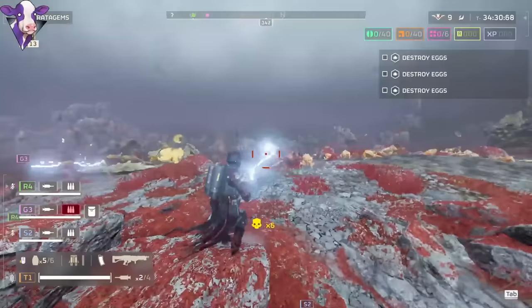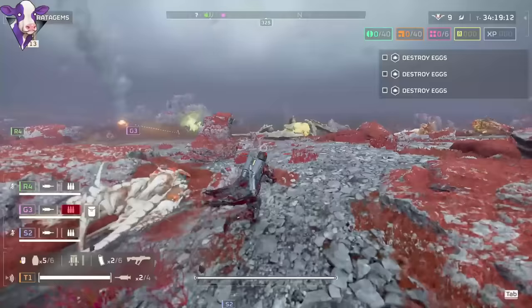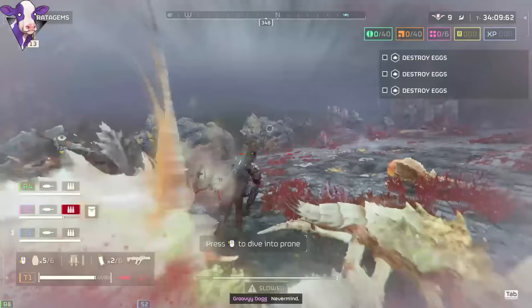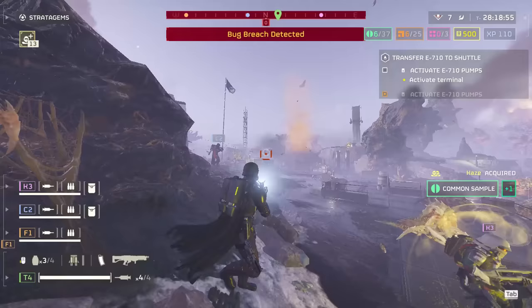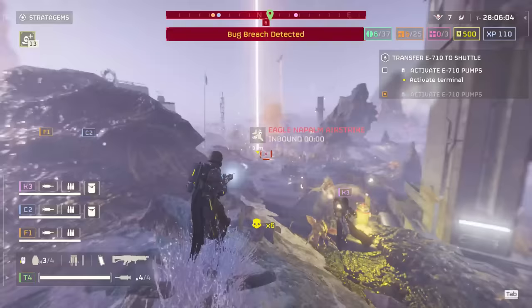Now we're going to cover the next three problems all at once: terrain blocking you from shooting enemies or dead bodies, how to avoid killing teammates nearby enemies, and getting higher elevation against enemies. I would say that 90% of shots being blocked by terrain or team killing come from poor elevation or poor shot placement. The way this gun fires is it kind of feels like a whip, so I like to aim above enemies and drag down until I find the perfect elevation that it arcs to them based on the distance.